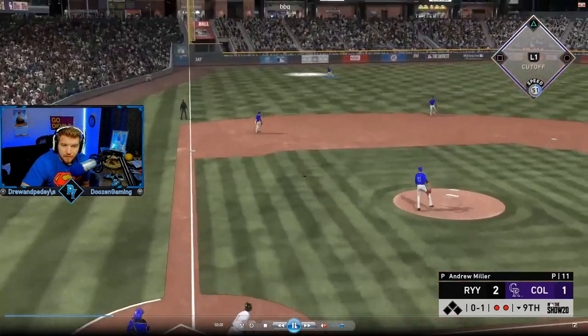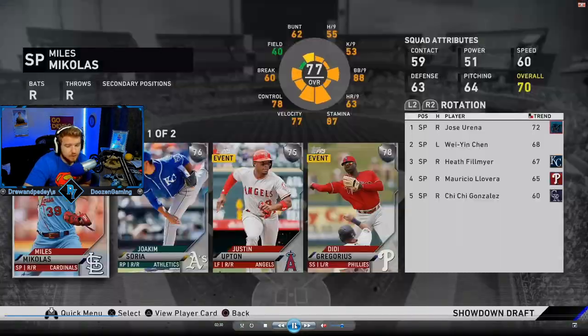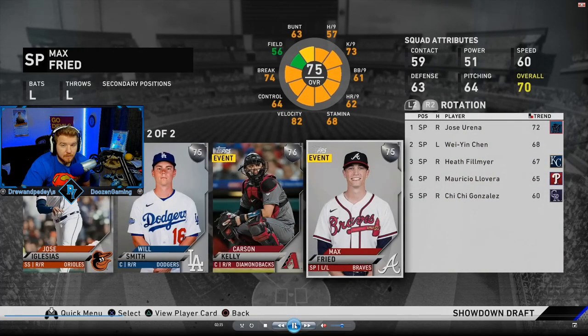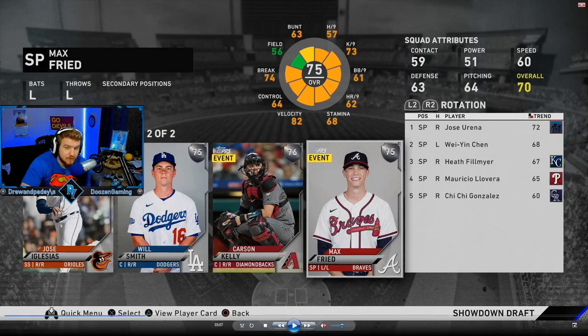Make sure you set your lineup and equip any new perks you get. This time we got a run plus we get to draft two silver players. We decided to go with the starter Max Fried just because you never really know what the missions are — you might run into one where you have to strike someone out with a starter, or close out a game with a closer. We already have a good hitting catcher, and I'm not really crazy about Jose Iglesias, so we're just going to draft Max Fried in case we need him.